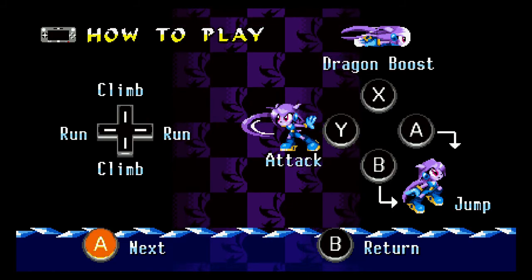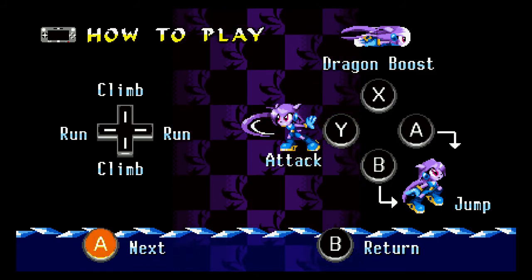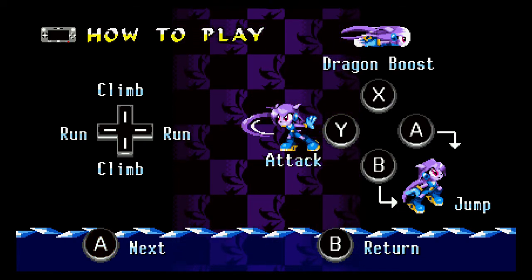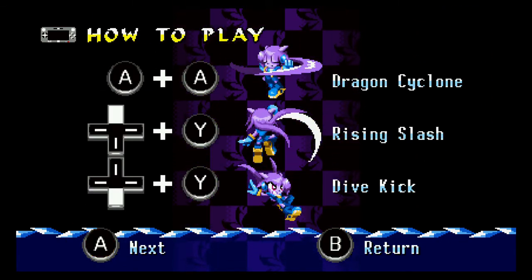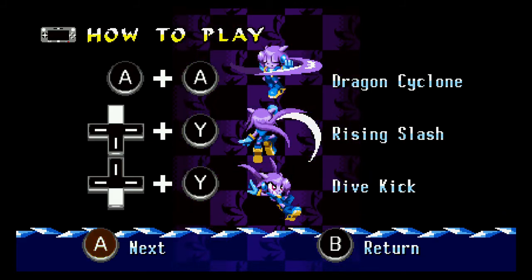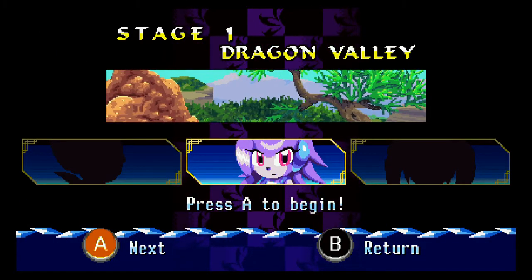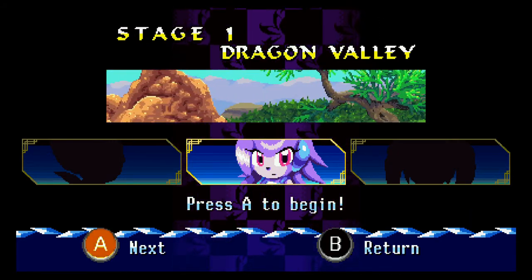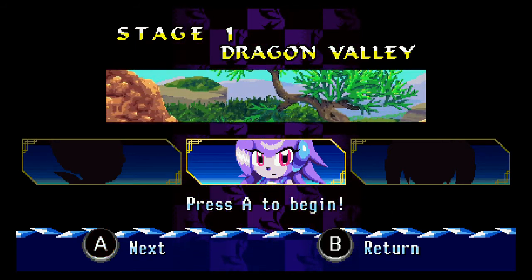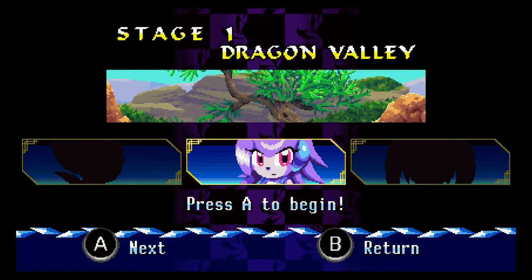Here's how to play - I'm using the Wii U Pro controller. Climb with the D-pad, Y to attack, dragon boost with X, A to jump. Dragon cyclone is a rising slash, down and Y is dive kick. This girl kind of looks like a hedgehog but she's a dragon - she's got a hedgehog-looking face. Stage one: Dragon Valley. It's even got a Sonic-esque font.